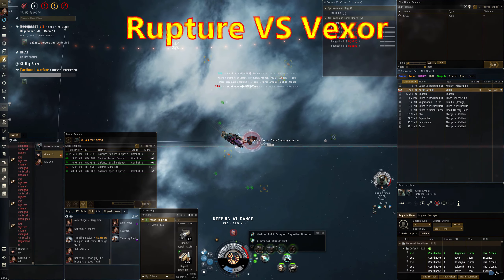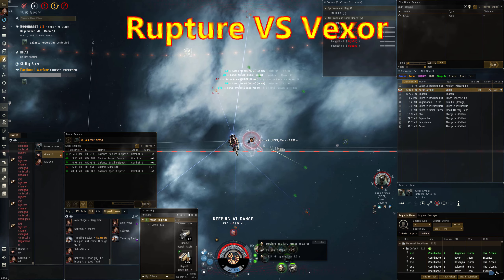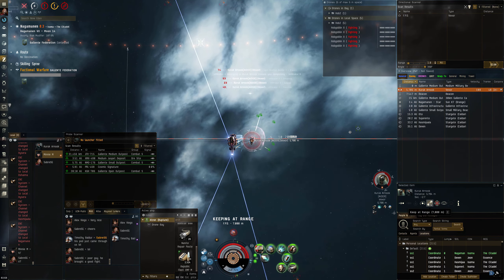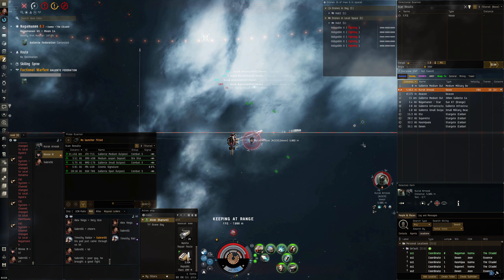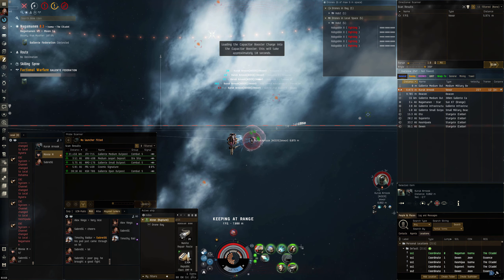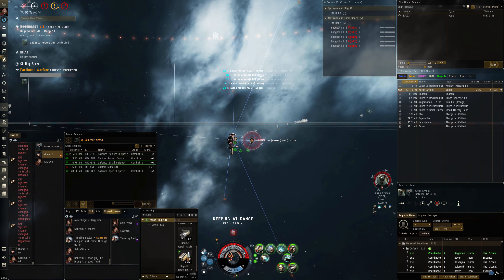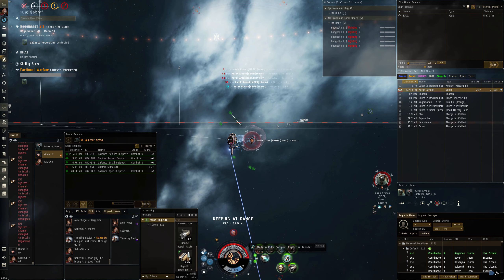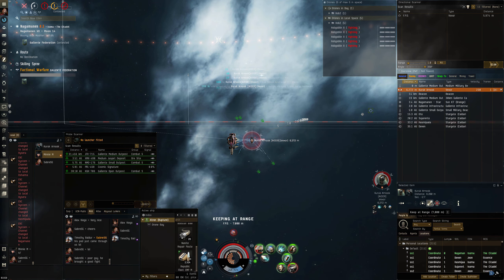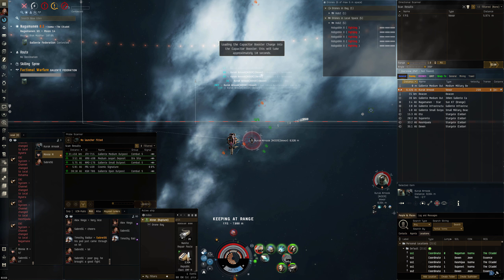So in this next fight I am up against a Vexer once again. A word of warning — this is a super long fight and I really did consider speeding this one up, but going by what people told me in previous video comments, they much prefer seeing stuff in real time, so I'm keeping it all real time. This fight happened after a previous fight so I'd already used a few cap boosters, which in the end causes me problems — if I had a full cargo load of cap boosters maybe things might have gone a little differently.